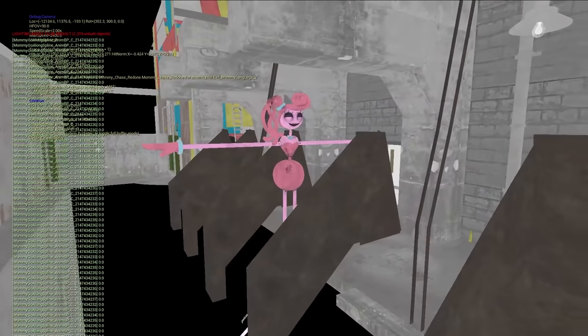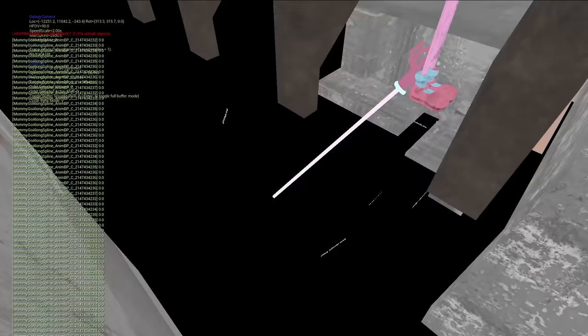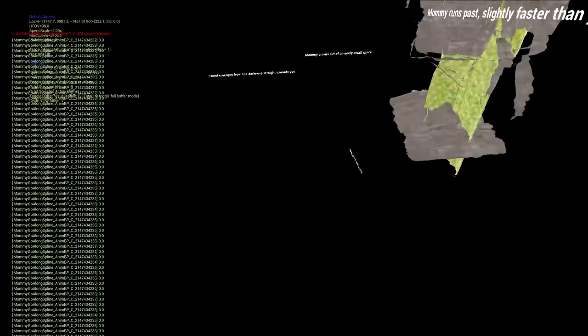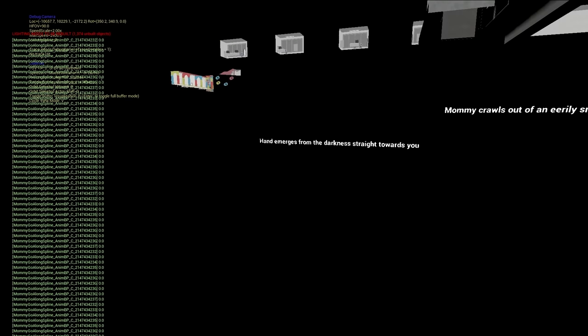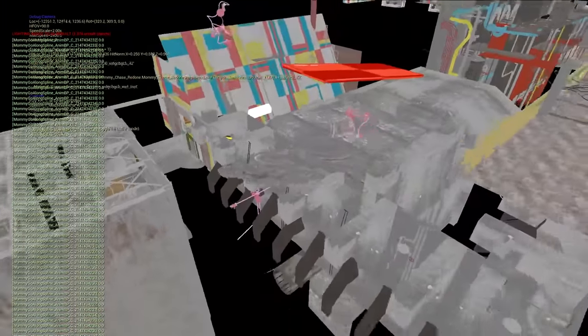Down here is a happy eyes-closed T-posing Mommy. The descriptions for all the Mommies in the chase are: 'Arms passing. Mommy runs past, slightly faster than her. Arm blocks path. You enter a tiny pipe and she emerges from the darkness straight towards you. Mommy crawls out of an eerily small space.' That pretty much describes all of them.